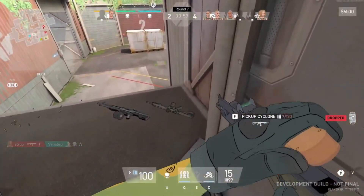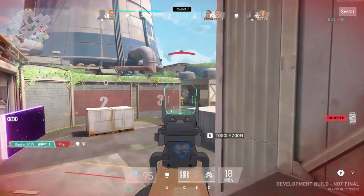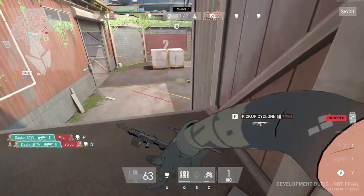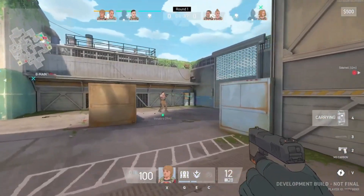The duality system is where the game truly shines. It lets players be in two places at once, offering opportunities for flanking, setting traps, or simply confusing opponents. The ability to control both bodies introduces a fresh dynamic that can make the gameplay feel more engaging and less predictable.